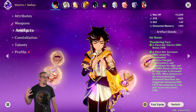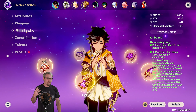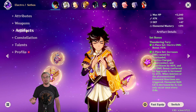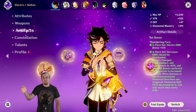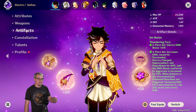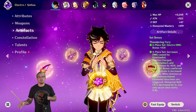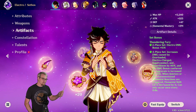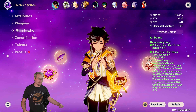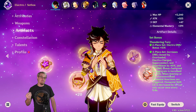We are first going to look at Thundering Fury, which is the set currently on Sethos. Two-piece: Electro damage bonus. Four-piece: it increases the damage caused by specific Electro reactions — Aggravate is on this list. It also decreases the elemental skill cooldown, which can be good for Sethos so that you can use it again and get more energy to do more Shadow Piercing shots. I think this set is going to be good on him, and it's going to be good if you're using his charged attacks for getting the energy back and getting the skill cooldown.